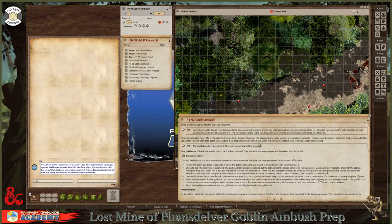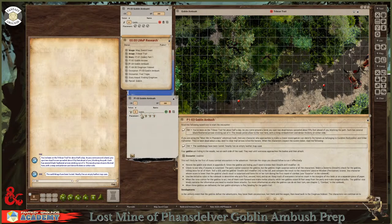When characters inspect the scene closer, they'll notice the saddlebags have been looted and a nearby empty leather map case. Then it says four goblins are hiding in the woods, two on each side of the road, and they wait until someone approaches before attacking. Clicking the encounter brings it up. This is the original encounter; this is my modified copy made in Fantasy Grounds, adjusted to my own taste.